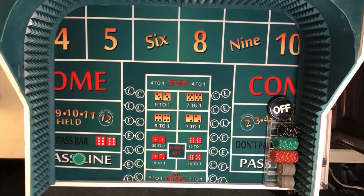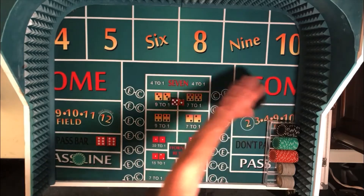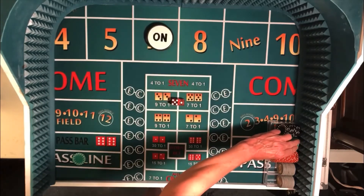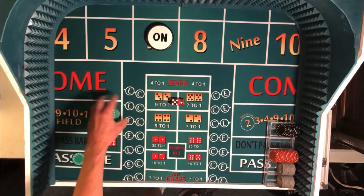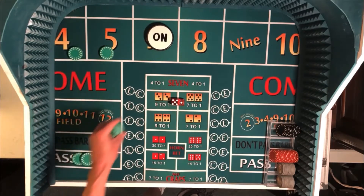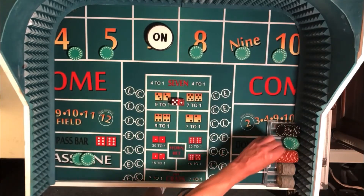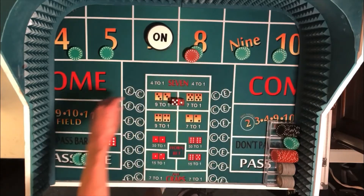A $25 pass line bet is down and we're going to walk back to our throwing station. We'll be throwing from stick right one, throwing left-handed so we'll be to the right of the dealer. First throw is an easy six, a 5-1-6, so that will be our number. We're going to start off with two units on each number and we'll pick the six up behind the pass line. So we'll have a little over $300 at risk to come out on the first roll.